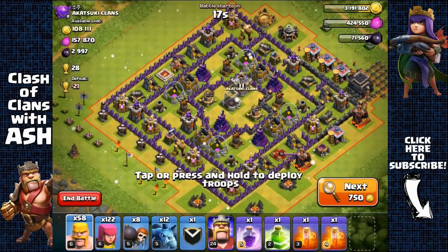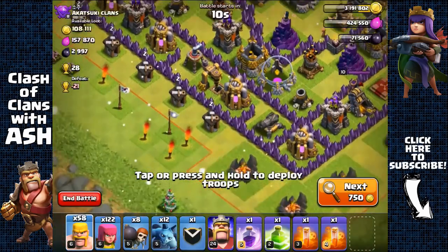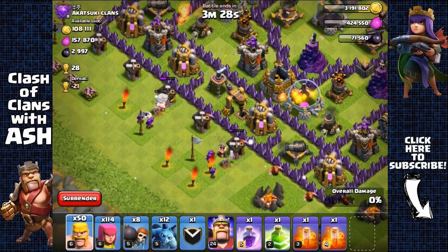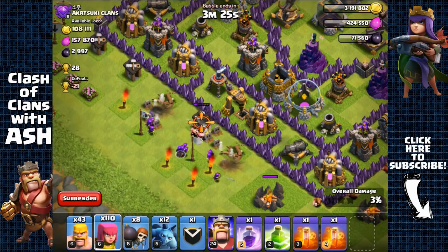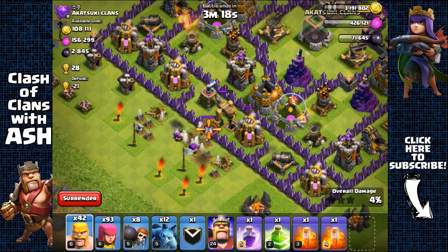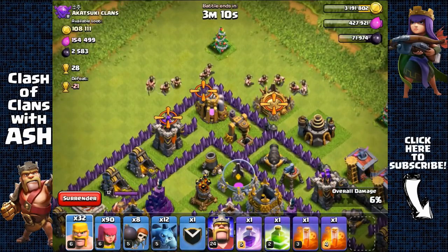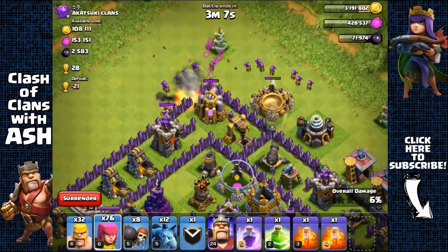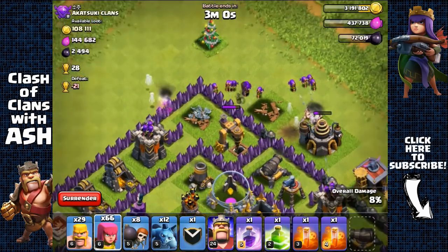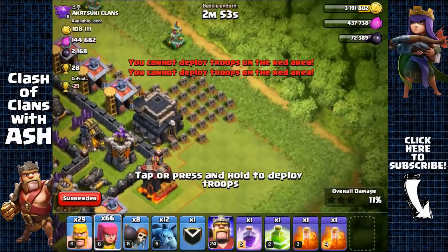1,200 Dark Elixir. Check this out — town hall right on the outside and loaded Dark Elixir inside these level 6 drills. Going for it. Attacking the two barracks on the sides first, then sending barbarians and archers to go for the first drill, with more barbarians in front to distract mortars. Taken that drill — going for the second one, spreading barbarians and archers to distract the mortar. Archers going for the second Dark Elixir drill.